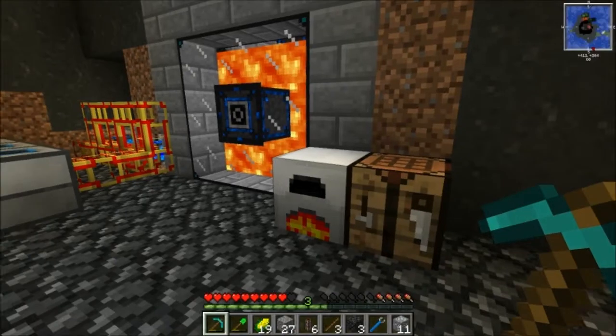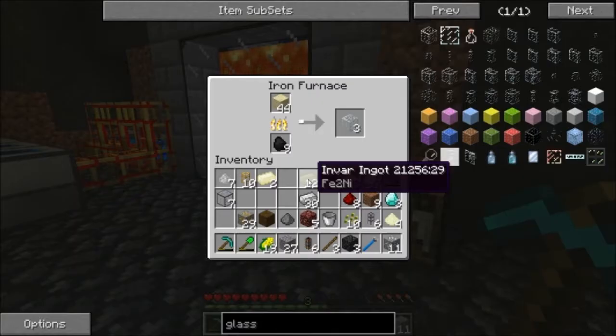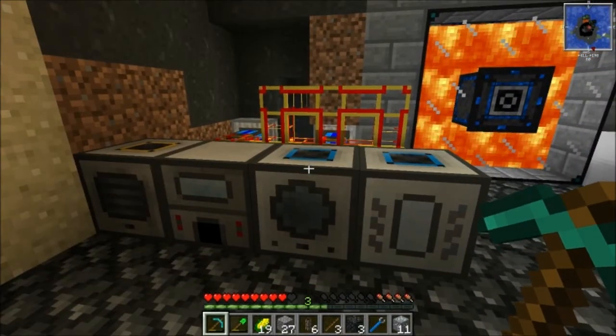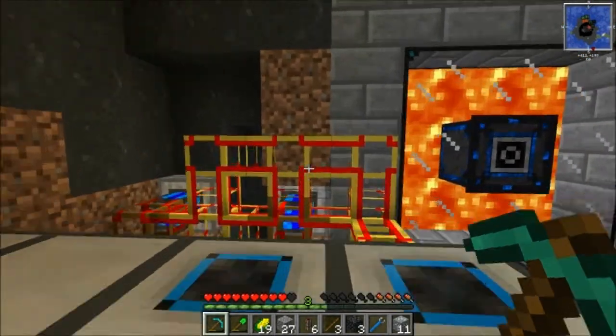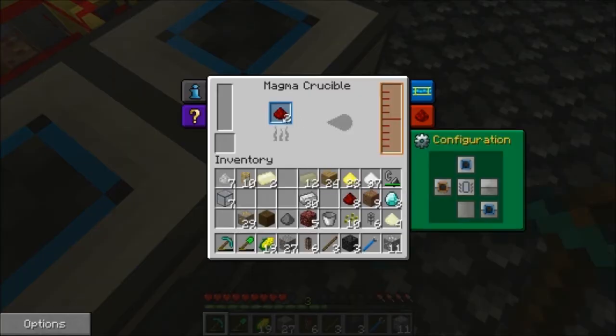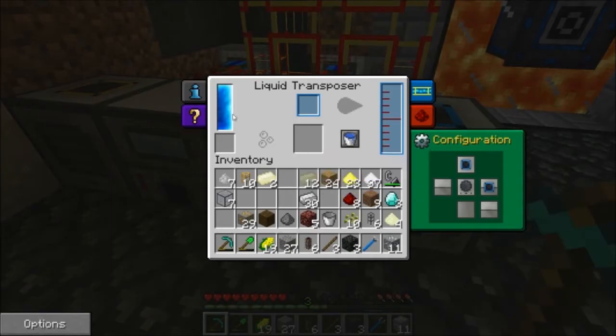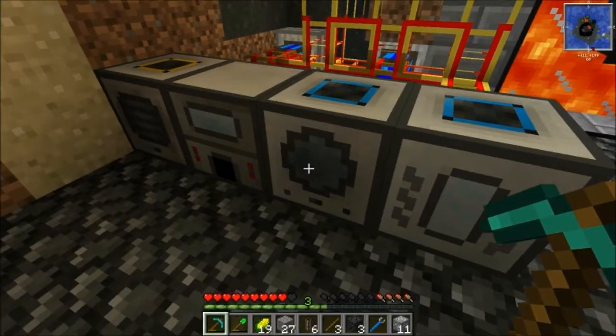How many do we need? We'll need around twelve glass. Our magma crucible doesn't look like it's producing any more power. Liquid transposer has plenty of power.